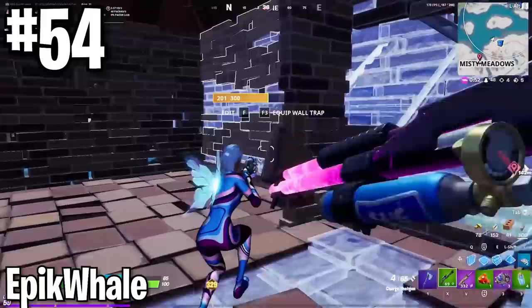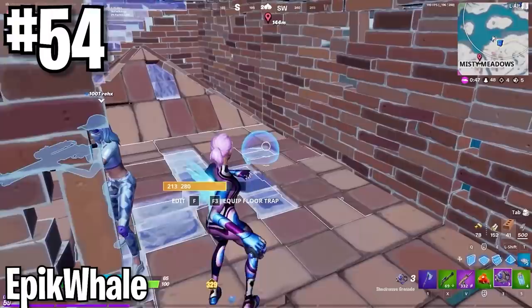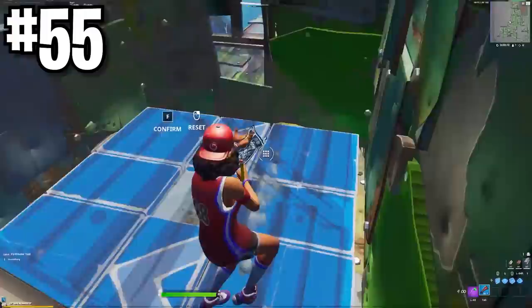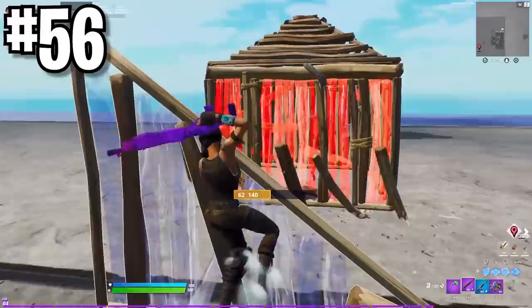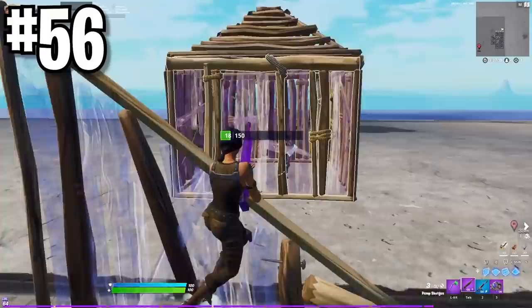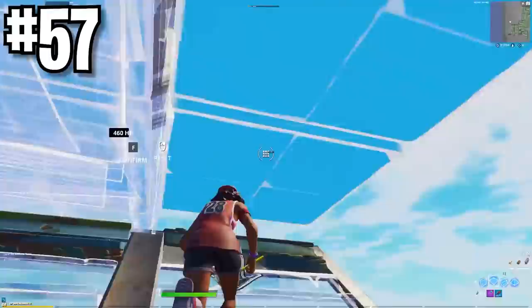Don't always look to shockwave into someone's box head on. Do it from a box diagonal from them so they can't see you. Throwing it diagonally to get into their box is mega important to catch them off guard. If you're ever in a box with someone under your ramp holding their shotgun out, edit out one of the sides and then edit the ramp for a nice peek shot. This is still meta and works a lot because not a lot of pros do this.